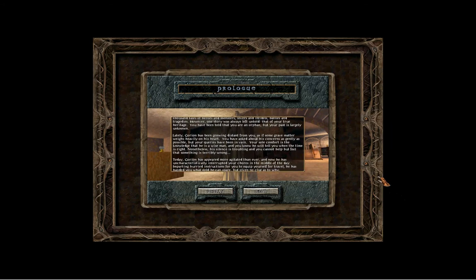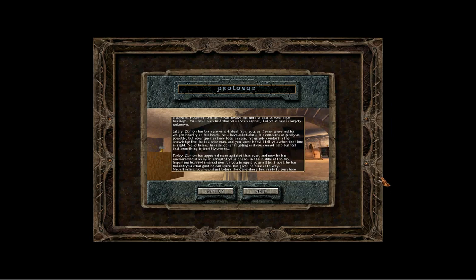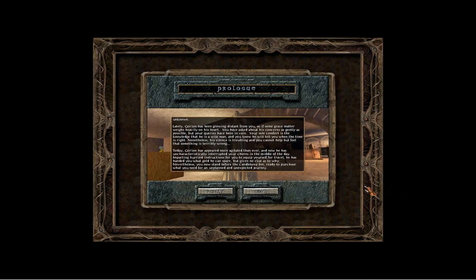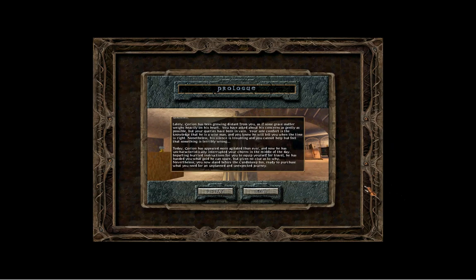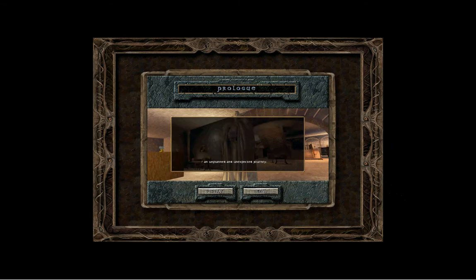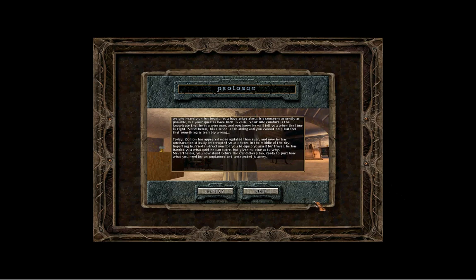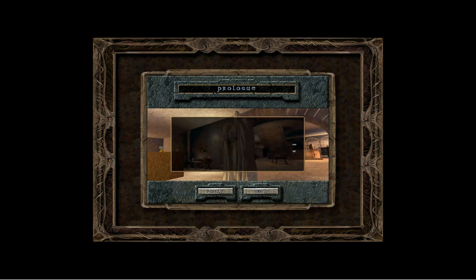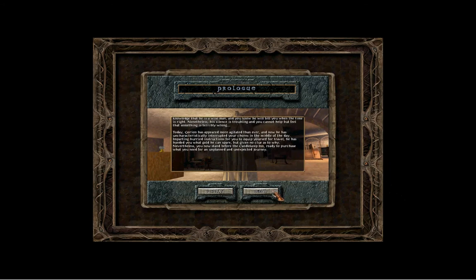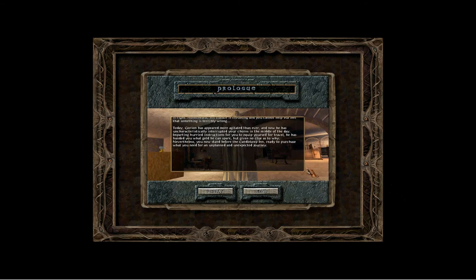Today, Gorion has appeared more agitated than ever, and now he has uncharacteristically interrupted your chores in the middle of the day, imparting hurried instructions for you to equip yourself for travel. He has handed you what gold he can spare, but given no clue as to why. Nevertheless, you now stand before the Candlekeep Inn, ready to purchase what you need for an unplanned and unexpected journey. Alright, there we go — that's the prologue and the start of our adventure.